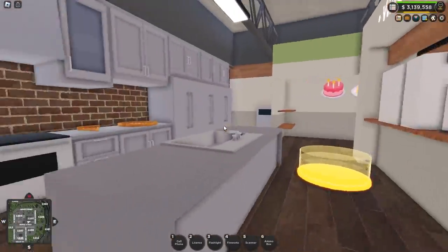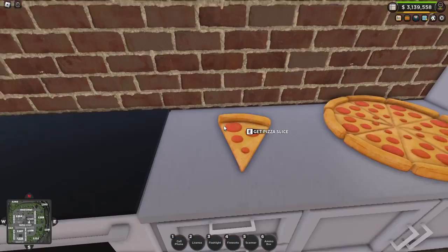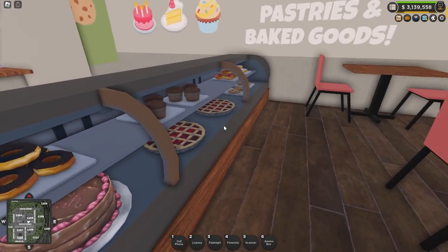Up next, there are a bunch of new food items in Rick and John's, as well as the new bakery, including a chicken sandwich, pizza slices, cookies, and brownies. Hopefully one day they'll add the rest of these food items available for us to eat.